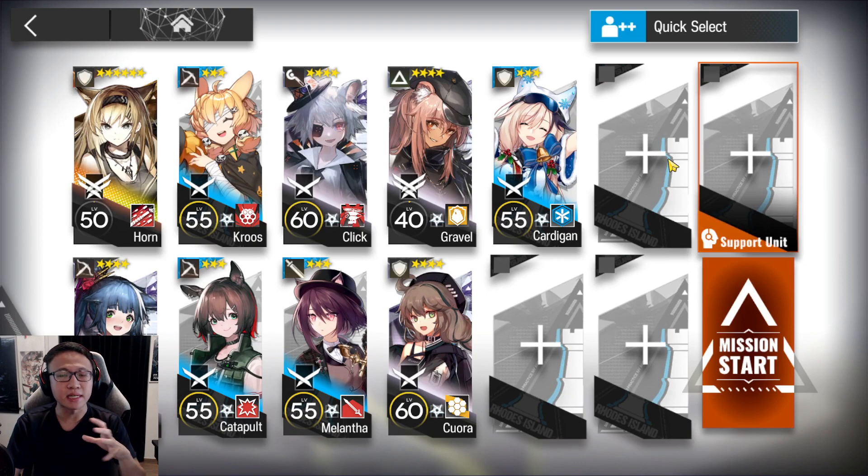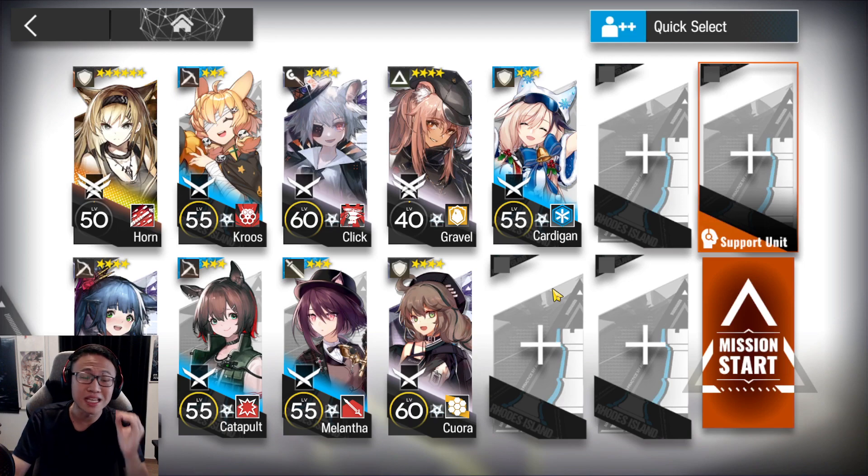This is the squad you'll be using. This one involves a brand new 6-star as mentioned — there is Horn on skill 3 M3. If you don't have that, please borrow from a friend. Don't have a friend, you can come to my Discord server and add someone over there. Horn is a marvellous operator for this CC. She's even really good in the higher risk beyond risk 18. So I'll show you guys how to use her in a bit.